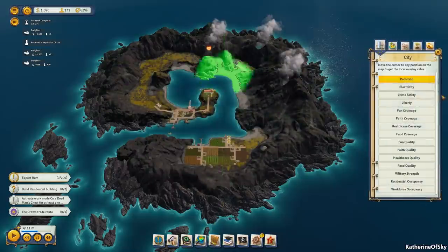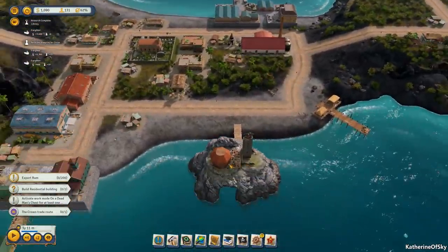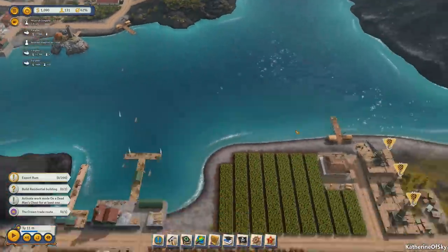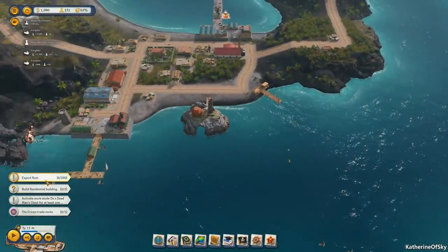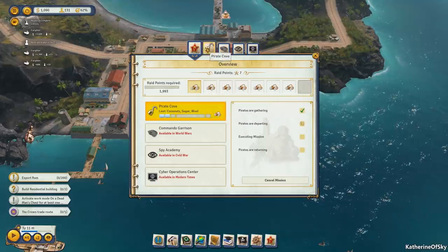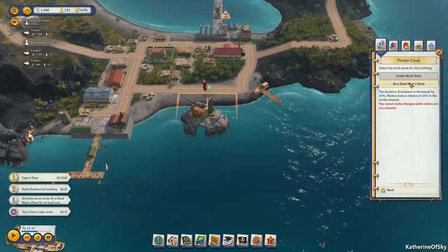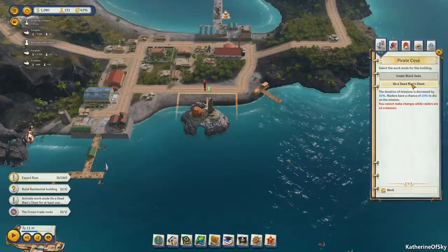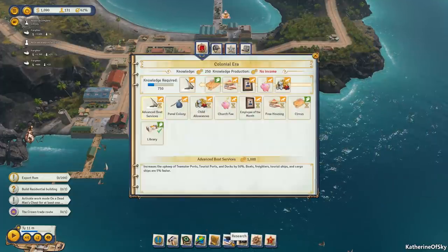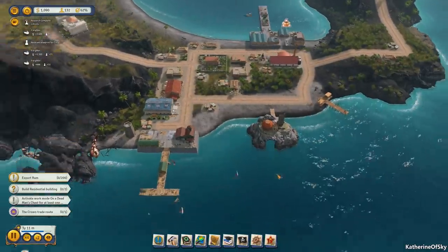Let's check the overlay for coconuts — of course we don't have them. We have nothing on this island. Let's sign the contract for rubber and have that delivered, because I think we do have a rubber plantation somewhere. Looking at our raids again — the dead man's chest work mode says: 'Duration of missions is decreased by 50%, raiders have a 20% chance to die.' That sounds rough. We'll change that work mode at some point.